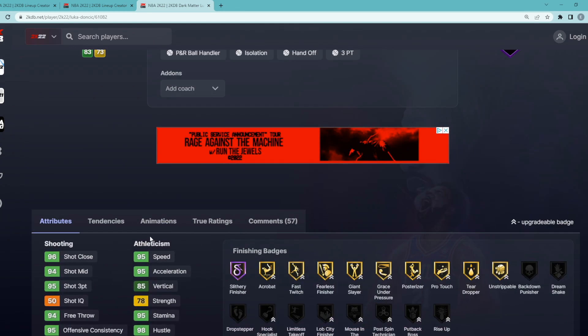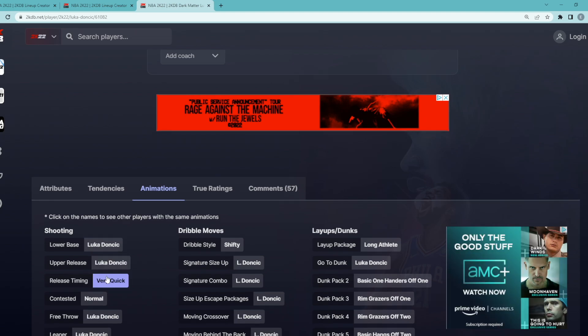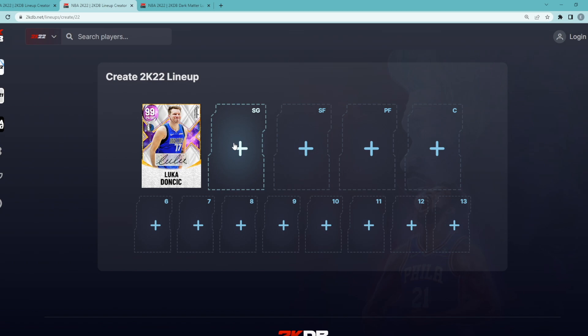His stats really don't matter. When we come to the animation screen, we can see he's got the Luka Doncic jump shot on very quick, and this jump shot is pretty much uncontestable on next gen. So for only 90,000 MT, Luka Doncic is going to be an amazing starting point guard.